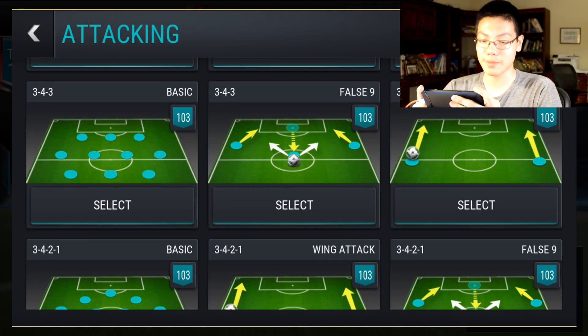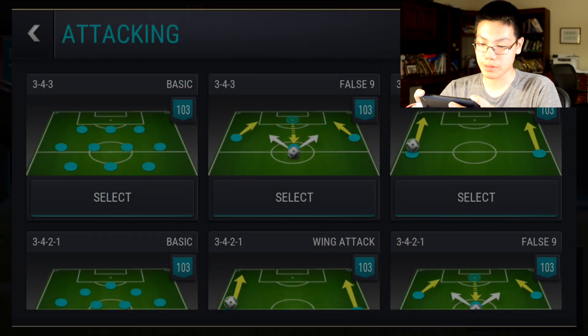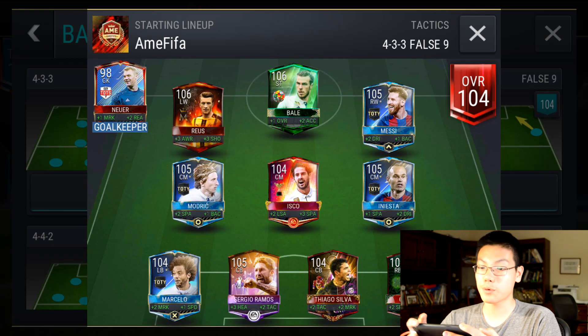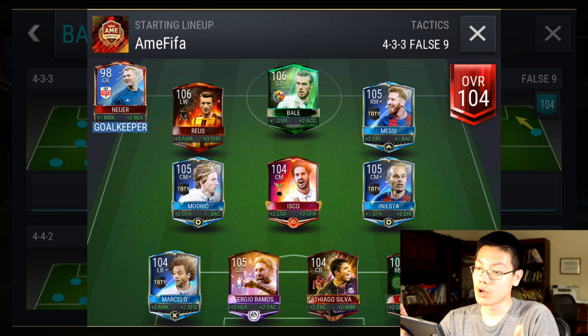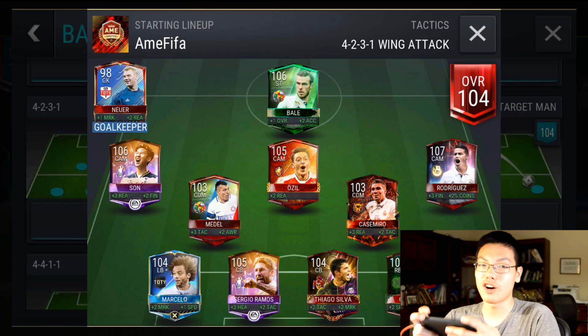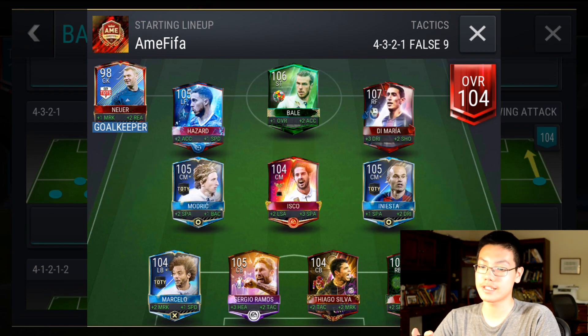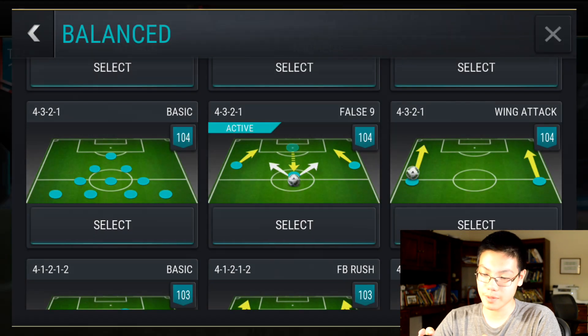Now I'm going to show you guys some of my formations. Here we have the 3-4-3 — this one's only 103 overall starting 11. Then the 4-3-3, which is the main one I use — 104 overall with Bale, Isco and all these amazing players. My 4-2-3-1 formation is 104 overall as well, mainly because it uses all the CAMs and two center defensive midfielders. The other one I really use is the 4-3-2-1 false 9 — 104 overall again with Hazard and Di Maria.